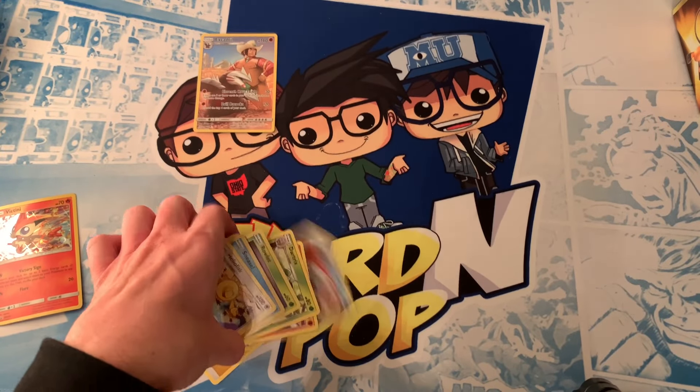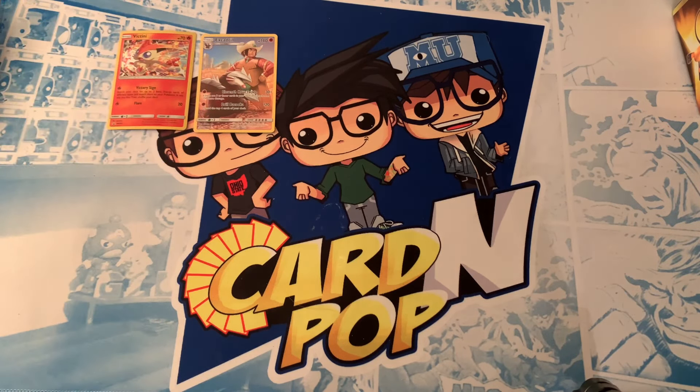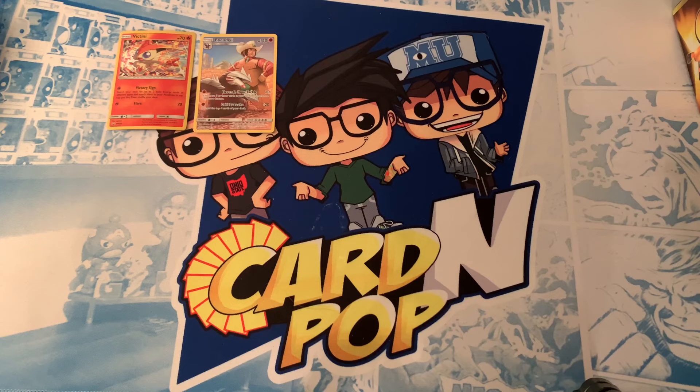So we got one good pull out of this pack with the character card of Excadrill. Now I'm going to turn it over to Cameron and see what he pulls out of the Celebi three-pack blister. Hey everyone, Cameron here with Card and Pop. I'm going to be doing the other portion of this blister pack battle. Here is the code card associated with the pack — good luck to whoever wins that.